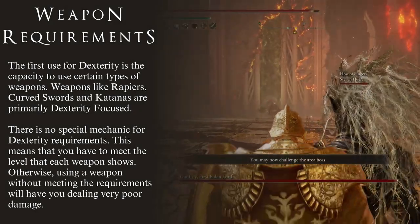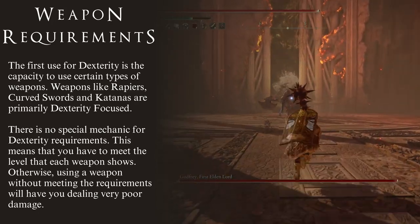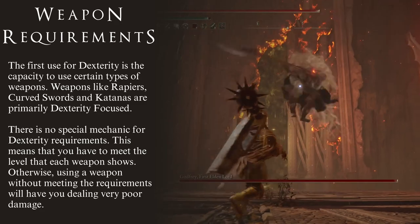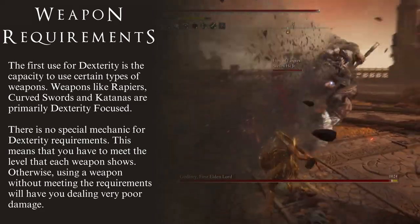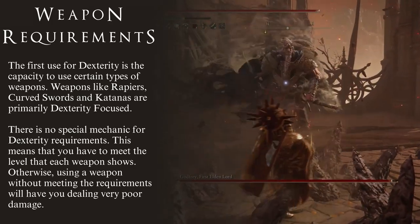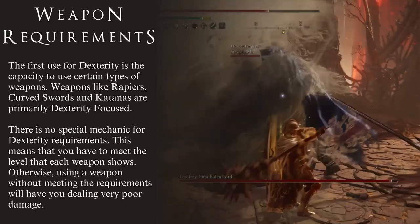The first thing to talk about is the most basic, but also the most important one. Dexterity is the stat required in order to wield what the game calls advanced armaments. These are the finesse weapons, like rapiers, curved swords, and katanas, for example. These weapons have Dexterity as their primary requirement.